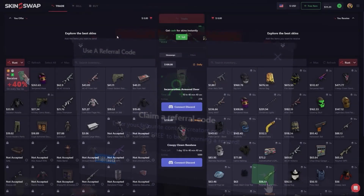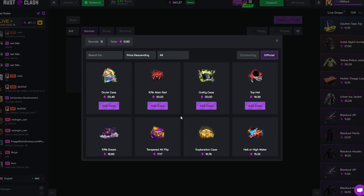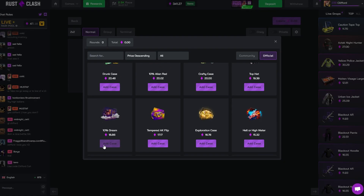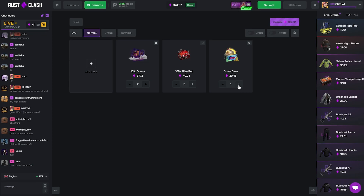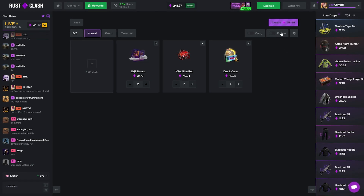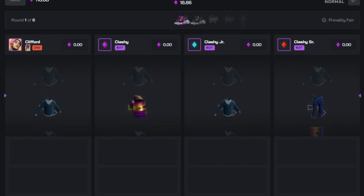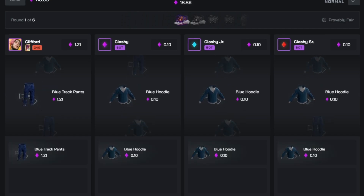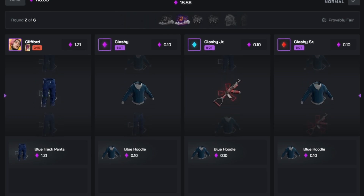Anyway, back to the video. I guess I need Clashy on my team because I want to see if I can get a cash out today — I don't think we've had a cash out on rust clash in some time. Maybe we go for a risky battle with Dream Alien and a Drunk, two of each, comes up to a hundred dollar battle. I might try and mix up the content a bit more and do a load more hundred dollar battles per video, since sometimes I do $150 back to back to back and we just lose in like three minutes.